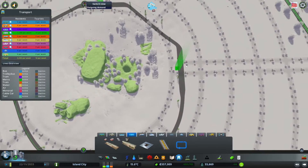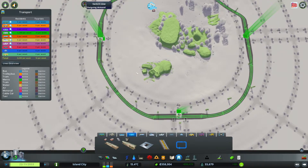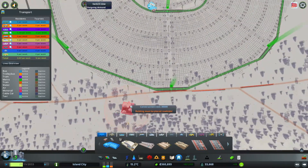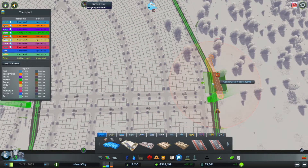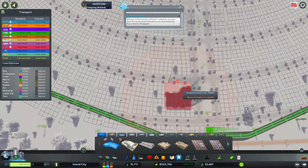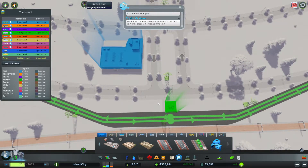And then we'll have another set going around this direction, and then another set going this way. We're going to need a bus depot over here. Let's drop our bus depot somewhere out here — that would take out a power line, so maybe we'll just drop it here. These bus lines are going to have a bus stop right there.